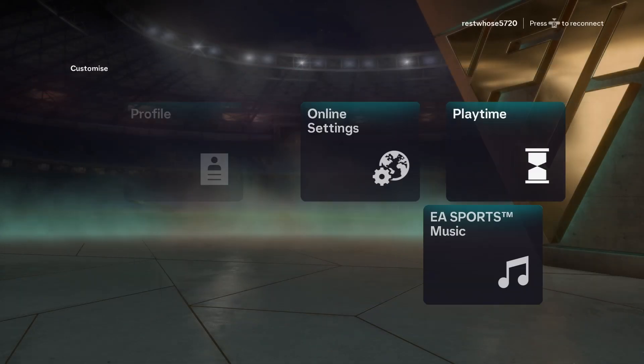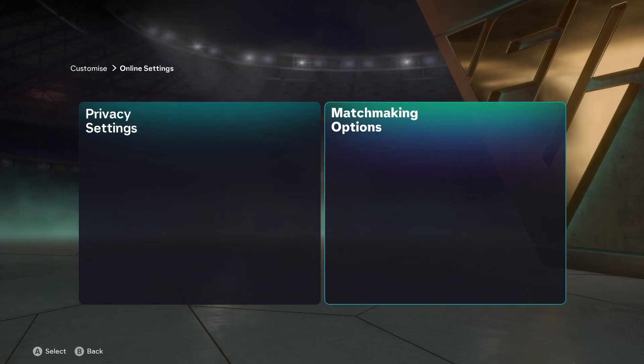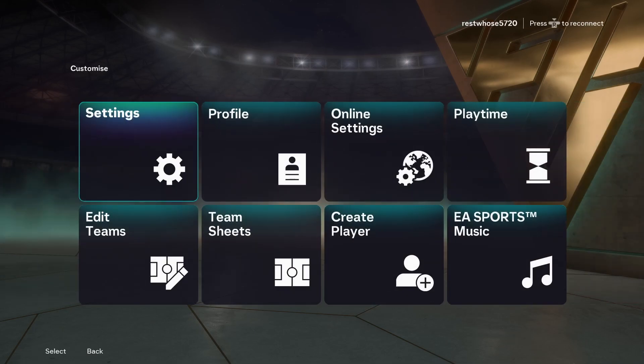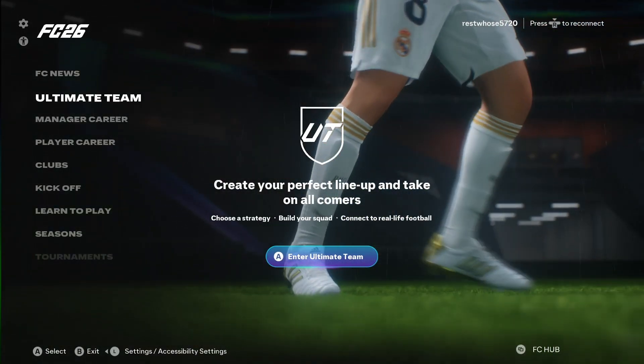Finally, open the online settings. Here you'll see match making options — under that you'll see cross play. Turn that off. These are the settings you can turn off to solve the issue of lag and delay. If you found this video helpful, please leave a like and subscribe to the channel — I'll meet you in the next one, bye.